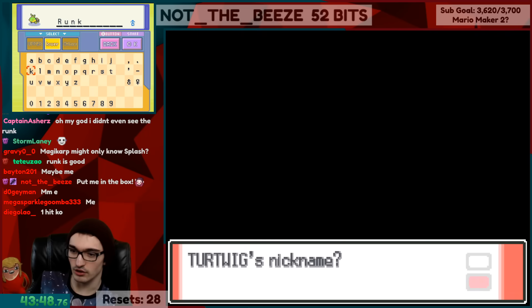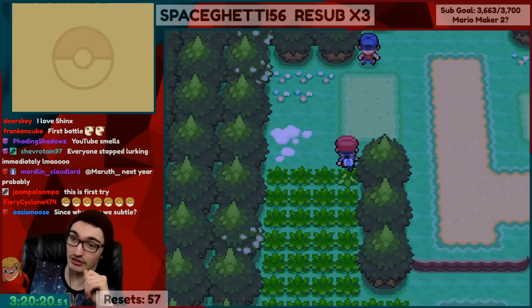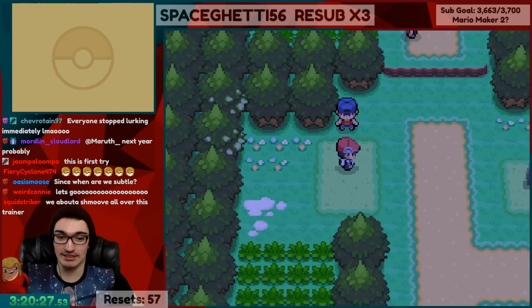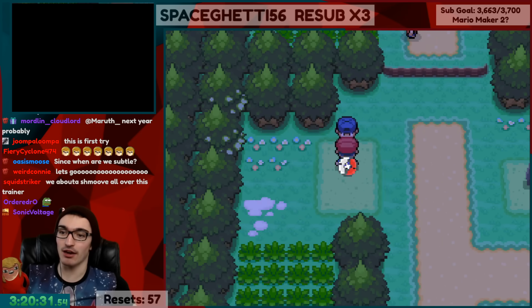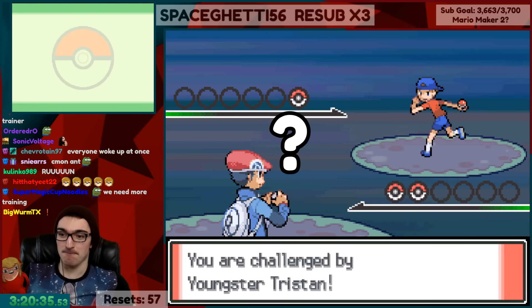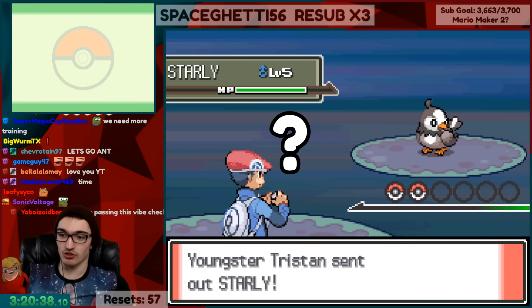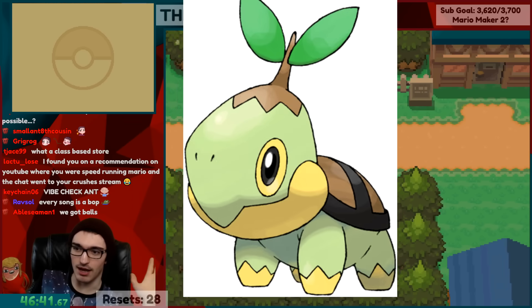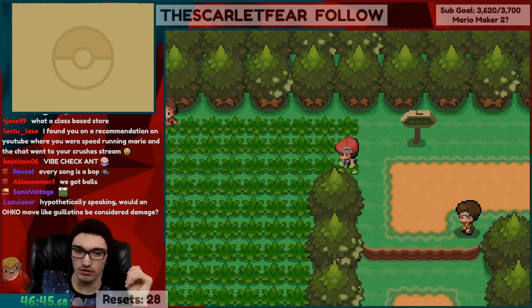I talked to Rowan, nicknamed Turtwig, got some Pokéballs, and then we're free to have some fun. I can go right up to the next route to battle the first trainer who has a Starly with Quick Attack. Turtwig literally can't deal with that — he learns no priority moves. So I had to catch my own Starly.